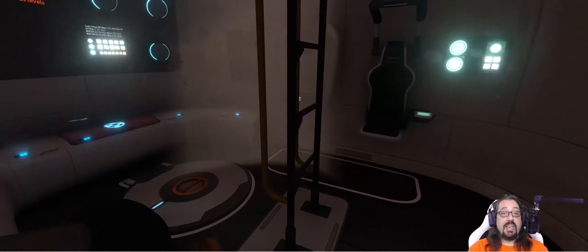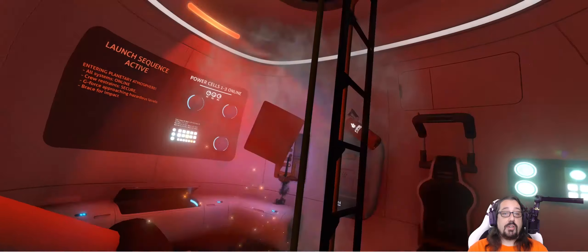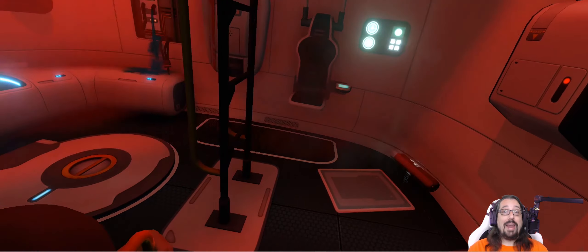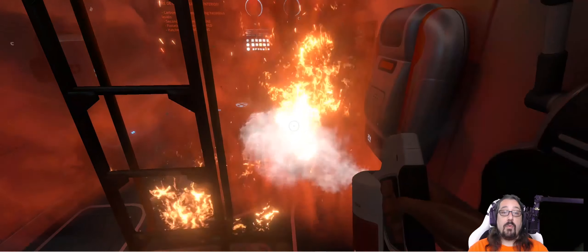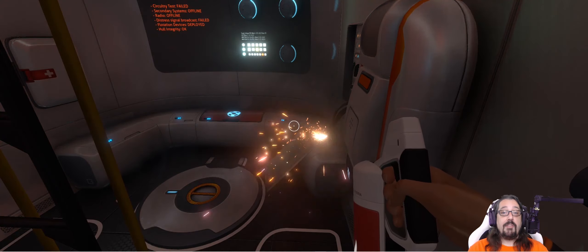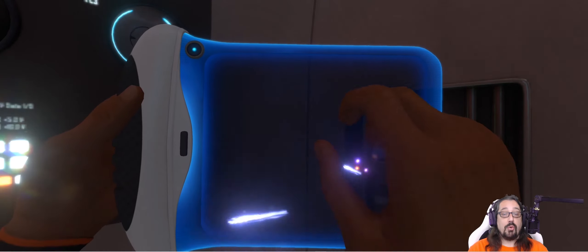Subnautica opens quickly, casting you directly into the moment you enter an escape pod to escape the destruction of the ship you're on, the Aurora. You crash land in a wet heap on a highly remote ocean planet called 4546B and are immediately greeted with a fire that has sprung up in your pod from the Aurora's explosion and your impact.